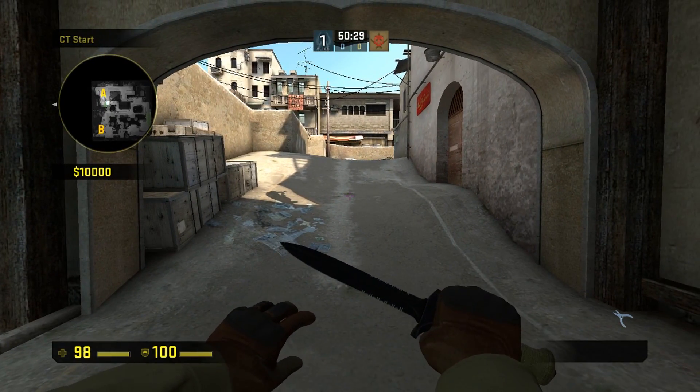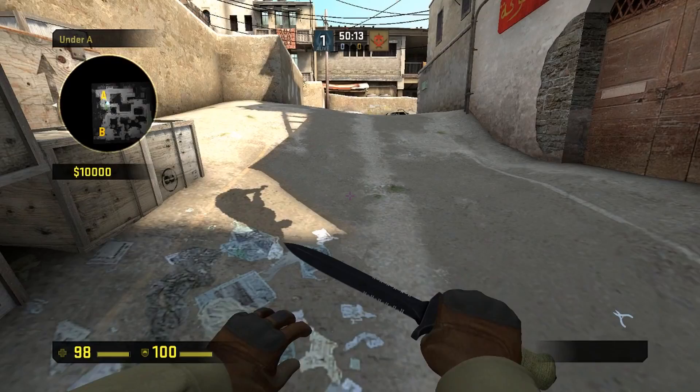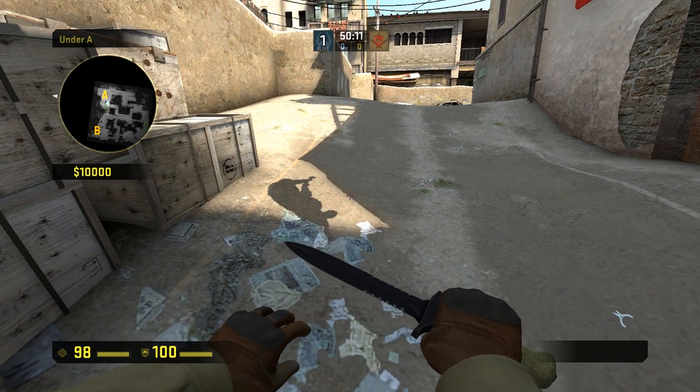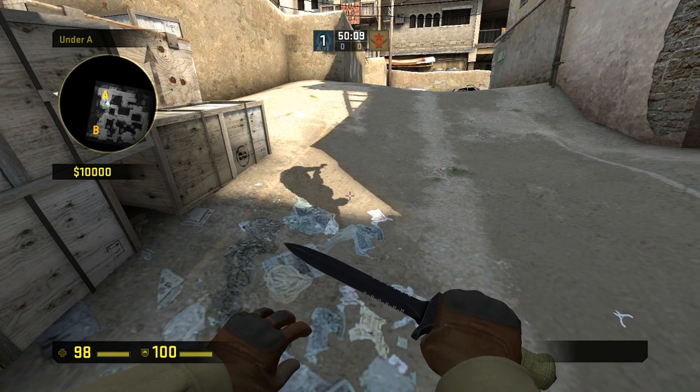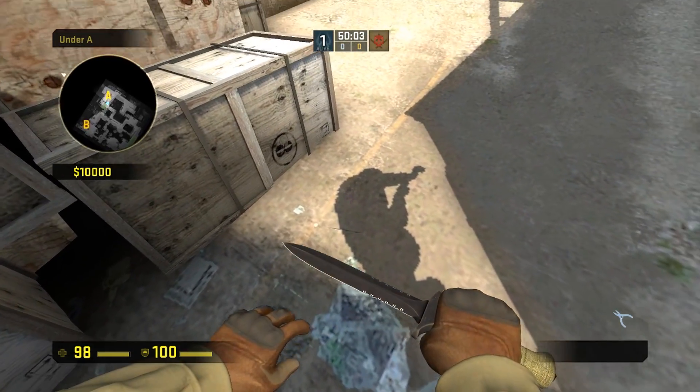So I'm going to be moving on to showing you the differences between high and low, starting with high which you see right now, and next it'll be low. So now the global shadow settings are on very low — very low and low, they're the same thing. But on very low you can see that it's much more roughly cut out.